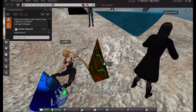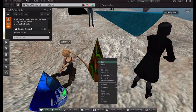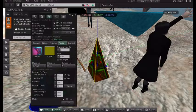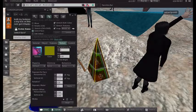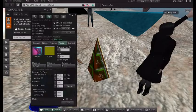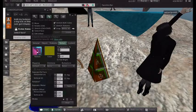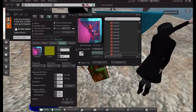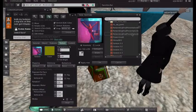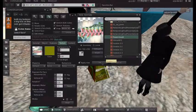To put a texture on just one side, use Select Face. In the edit window, click the Select Face radio button — it's at the top right, alongside Move, Rotate, Stretch. You'll see little targets all over your object. Click on one side of the object to select just that face, and then you can apply an image or texture to only that side.